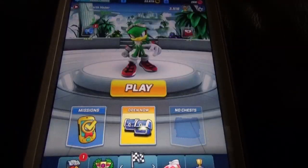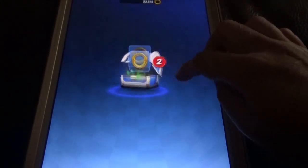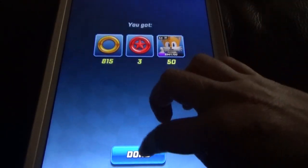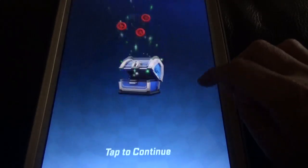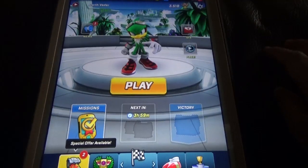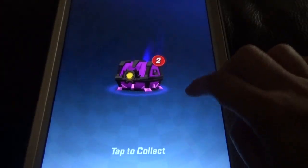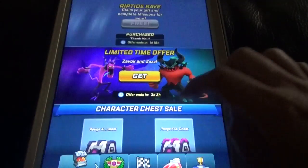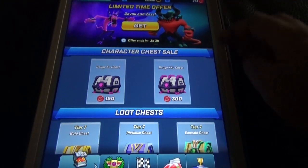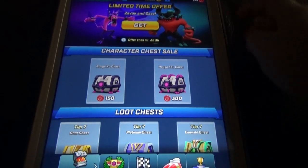To play Sonic Forces, your device needs to be connected to Wi-Fi. There are missions you can complete, and chests you can collect. If you finish in first, second, third, or even fourth position, you'll get chests — though second and third give you more. Sometimes you'll get free rewards. There are also paid items; for 150 red rings you can get chests and similar things.